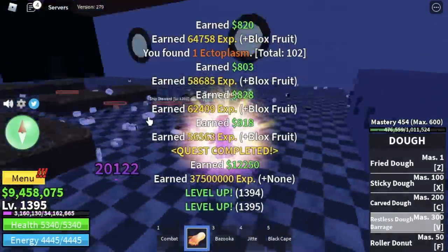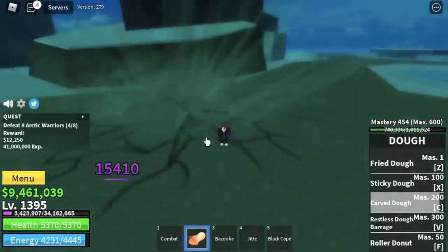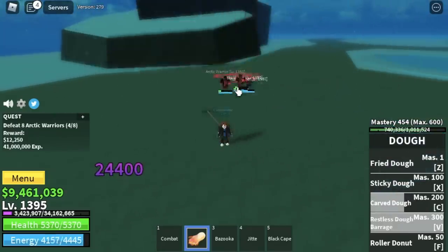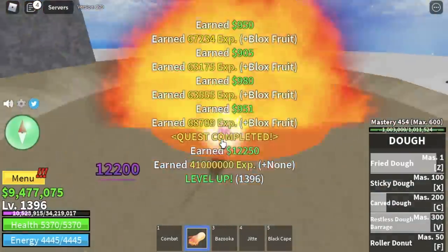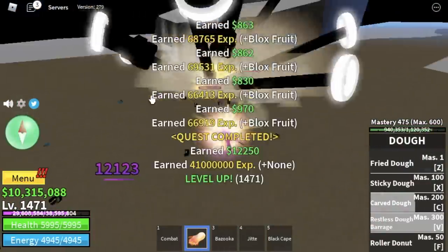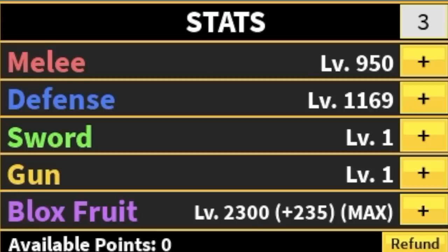After that, we're going to the Ice Castle. We're not gonna defeat the Awakened Admiral — we're just gonna focus on the Arctic Warriors because again, we're invulnerable to damage. We're just gonna keep on defeating them until level 1473. Before we move on to the final island, stat check: melee 950, defense 1169, Blox Fruits max.